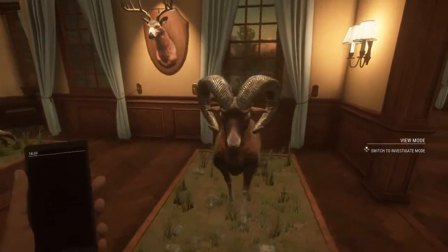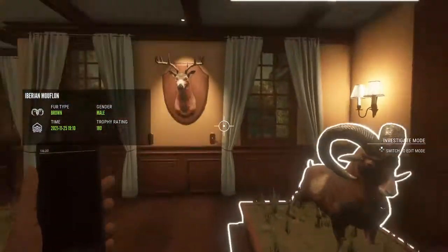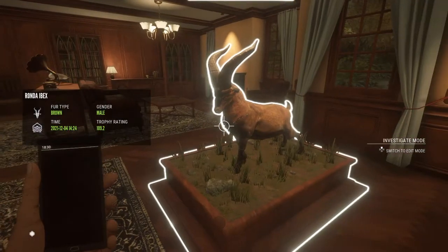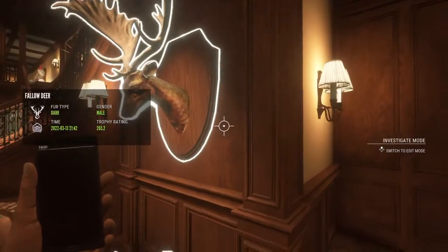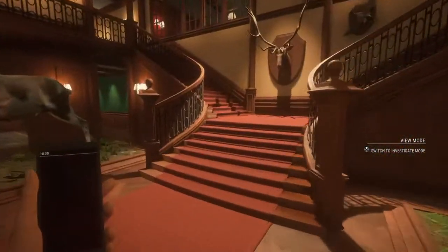I got an Iberian muflon diamond, a whitetail diamond, and a Ronda ibex diamond — look at the coil of the antlers on that. This is a diamond fallow deer. That's the main level done — going up to the second floor.